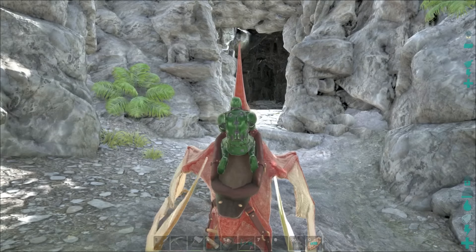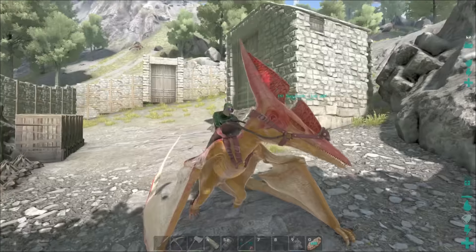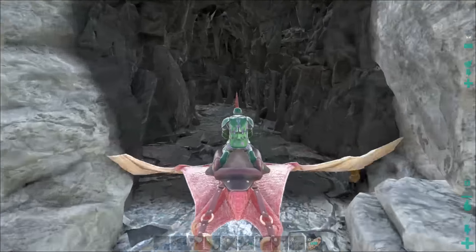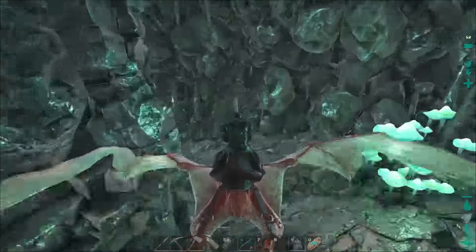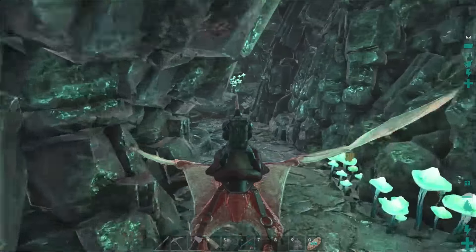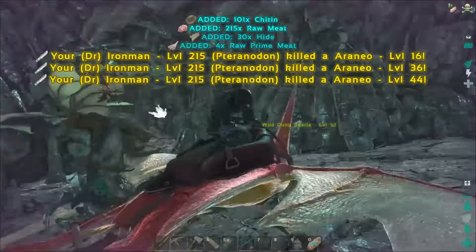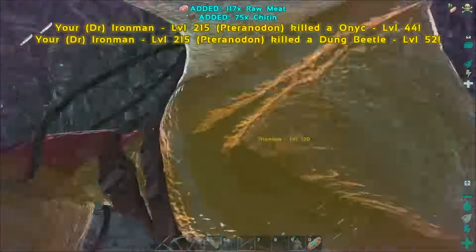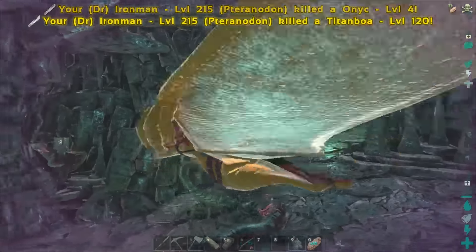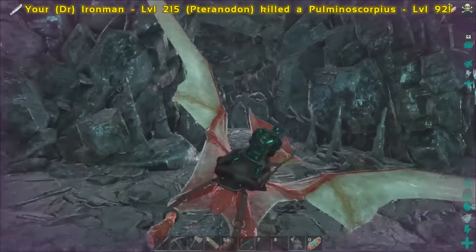Alright guys, cave number five on our list today is what some of us have deemed the chitin cave. Slip's got a nice little area set up here because normally you take like a saber tooth in here and go through trying to get as much chitin as you can for cementing paste. But today we're not here for the chitin, we are here for the artifact. Holy mackerel - lots more stuff in here than I expected. Araneos, Onyx, all the bad things in the world. I killed the dung beetle by accident! Onyx down - got one more to go. Pulmonoscorpius down - no problem. Nobody panicked.